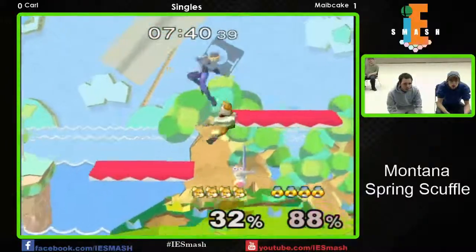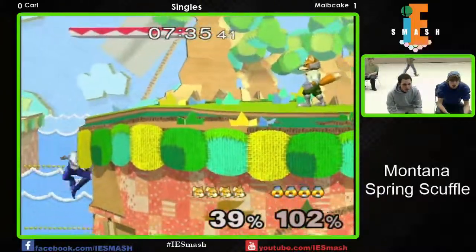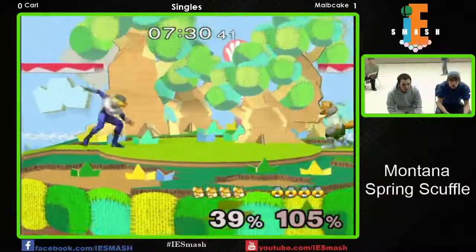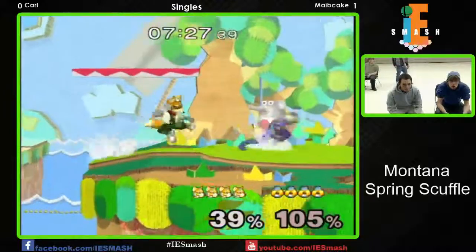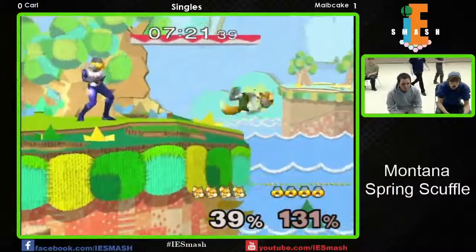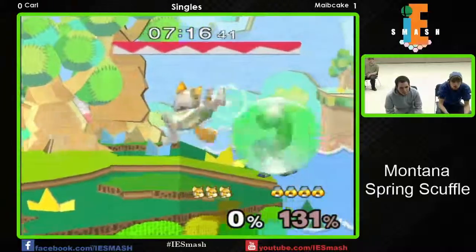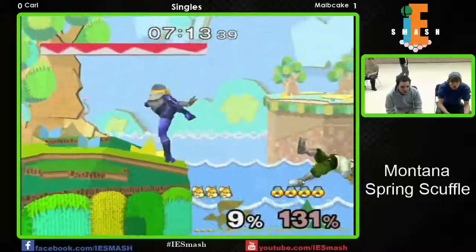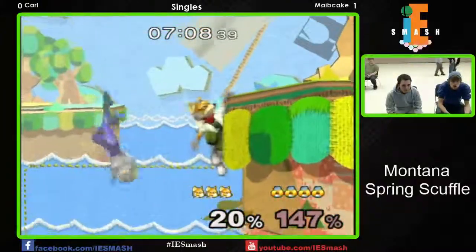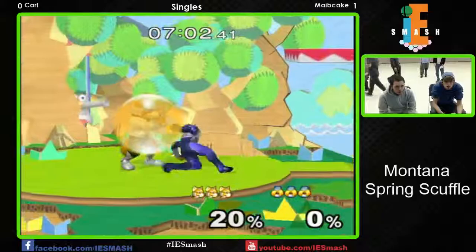As you can see, when Fox went for the down throw, Maybe Cake is actually able to DI away and not get hit by the shine. It's not the best option — I should say that right out of the gate. But if he can make it work... I've seen now that Maybe Cake knows he's going for the down throw. I want to see him try to read where he might go. Sheik's got that back air to cover — good down smash. The back hit of the up smash takes it out.